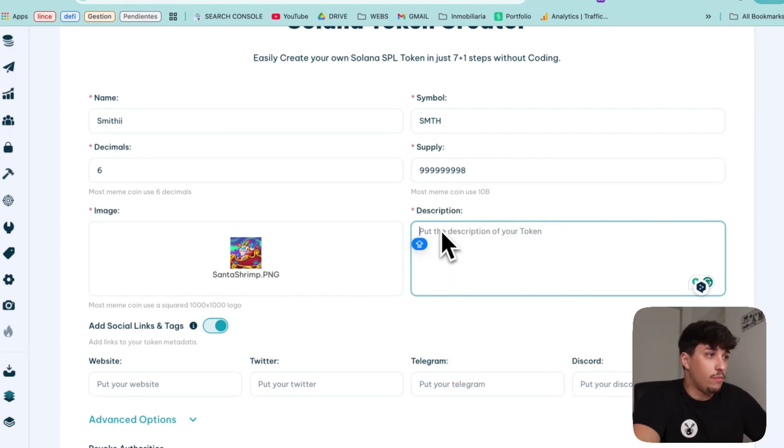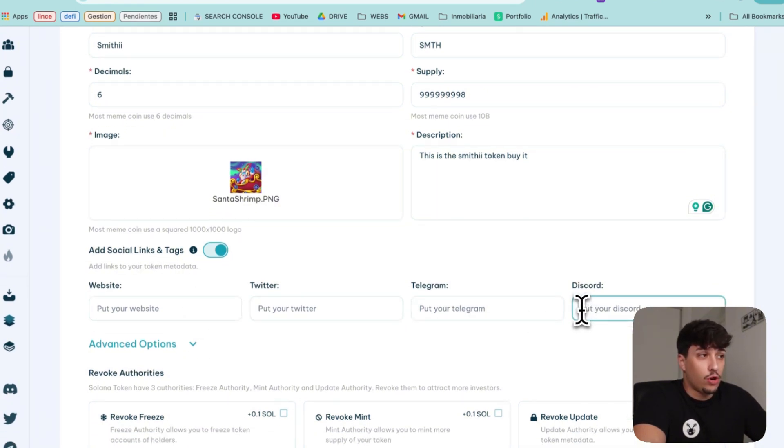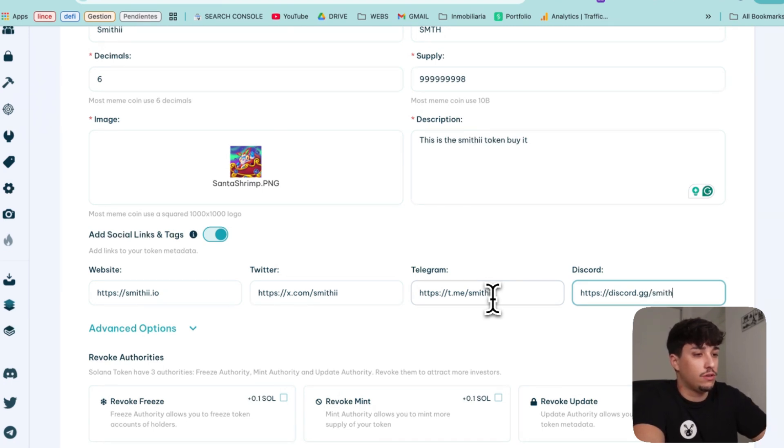Then we have the description — this doesn't appear in most places, but you can just fill it in. Then we can continue with the social links and tags. This won't be indexed by most platforms, because for example Dextools, DexScreener, and Birdeye will require you to manually upload your social links to your token. But it works on some other platforms, so it's useful to add it. Also, one important thing: if you add socials, you have more chances to attract snipers, because one of the filters snipers use is whether the token has socials or not. Some snipers even scrape your socials to decide if they will buy or not, depending on how much activity you have.